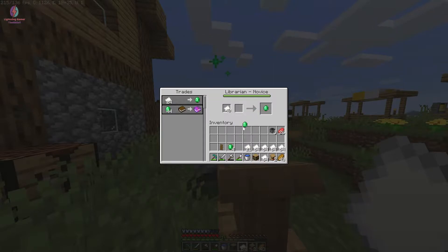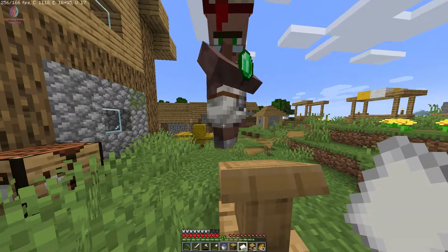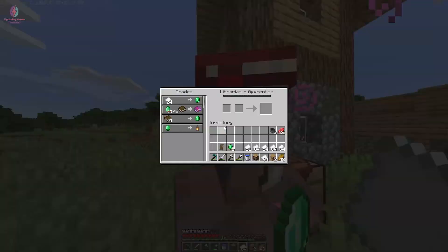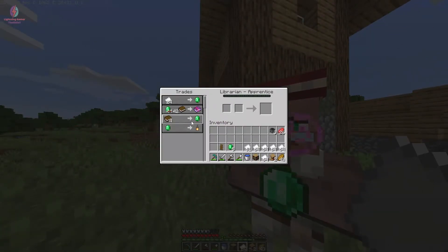I get emerald from him and the experience bar is now full, so he will upgrade to the next level. I can see the smoke particles — he has upgraded! Now he offers enchanted books, and using emerald we can also get a lantern, which I think is like a lamp. Let me get more emerald.